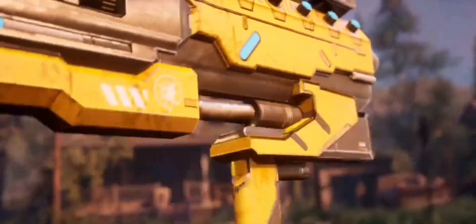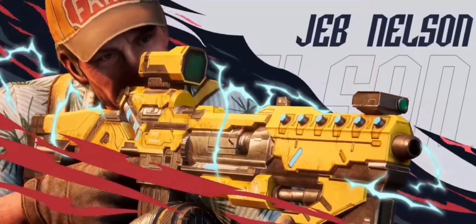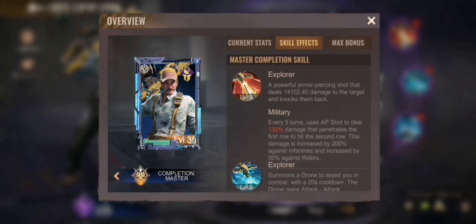Now let's go to Jab. Jab also has a strong skill effect. His first skill is: every 5 turns, uses AP shot to deal 132 damage that penetrates the first draw to hit the second draw — a kind of bypass functionality. This damage is increased by 200% against infantry and increased by 50% against riders, so you really hit hard on infantry, which is pretty strong.